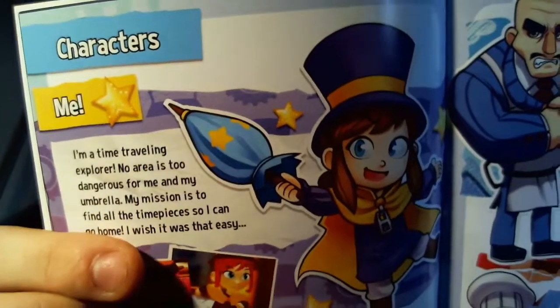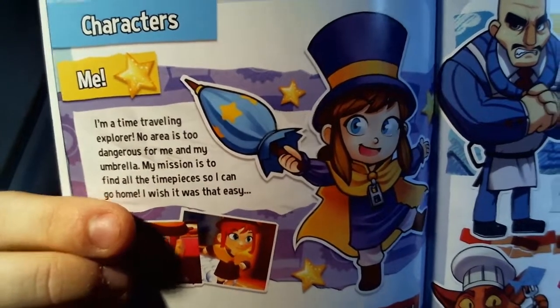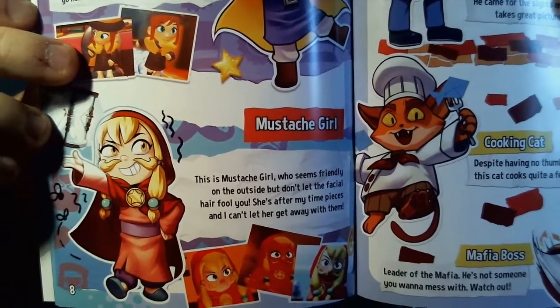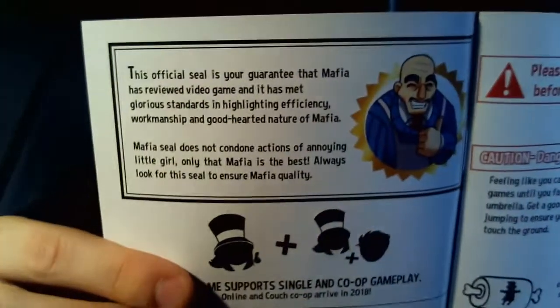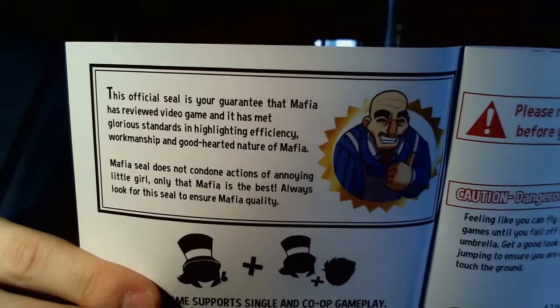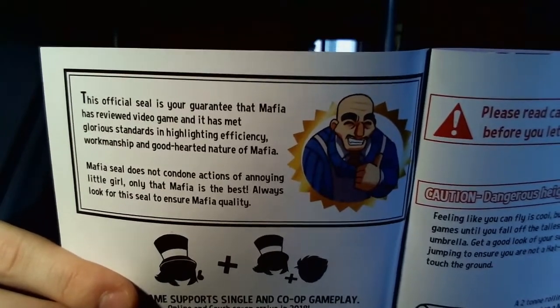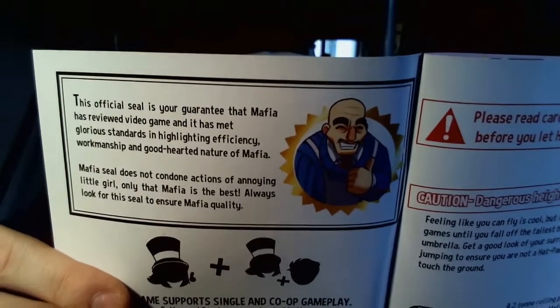It's like the whole manual is more just like a little diary that Hat Kid has written of her adventures. It's kind of crazy. If I go back to her own bio: 'I'm a time traveling explorer. No area is too dangerous for me and my umbrella. My mission is to find all the time pieces so I can go home. Wish it was that easy.' This is moustache girl who seems friendly on the outside — but don't let the facial hair fool you. She's after my time pieces. I can't let her get away with them. It's adorable how it's actually written in the first person. On the first page it's actually written by the Mafia — so it's like, let's just read it in his voice.